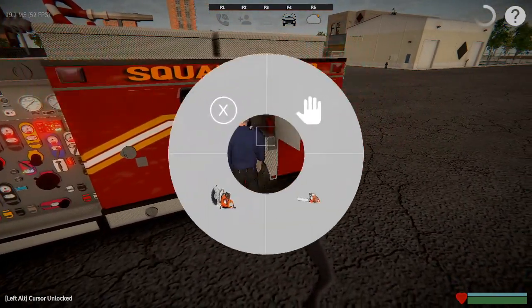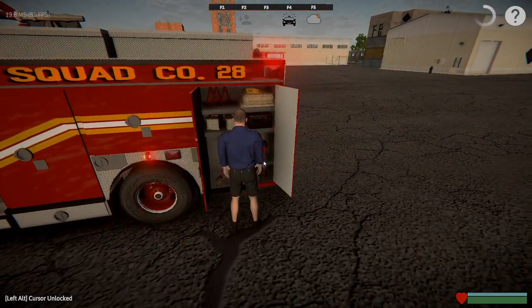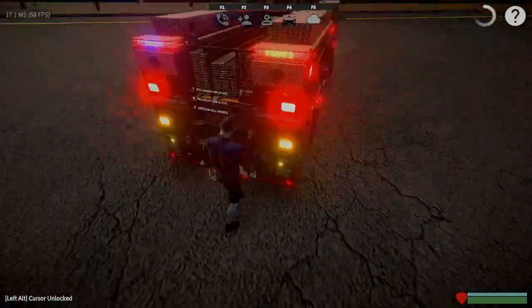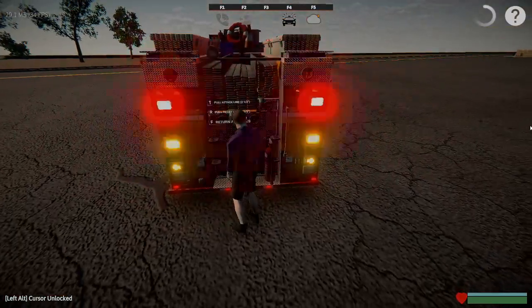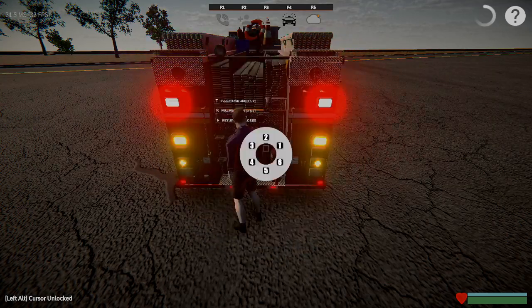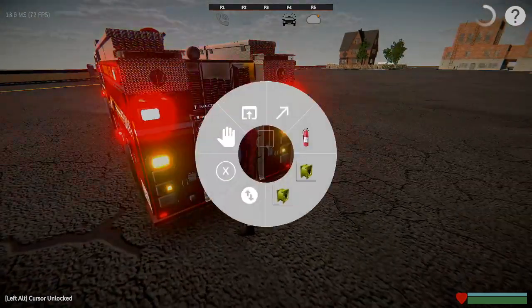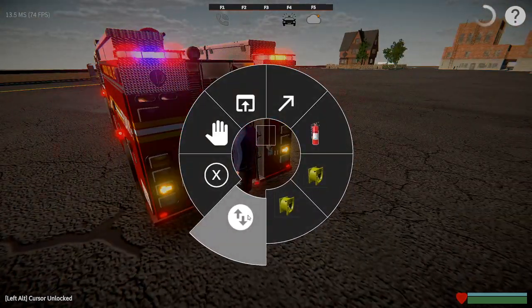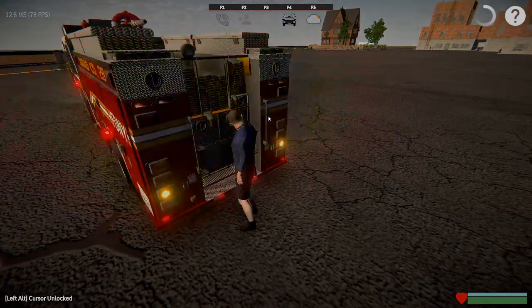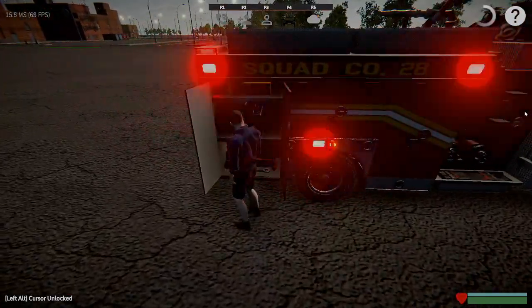The saws are going to be in here — same thing with Control. C is to open and close these compartments. You've got your hoses back here; you can use the Control menu to pull them out, just click the links that you'd like. There's also a good part back here which you can use to fill up your SCBA or switch out the bottles.